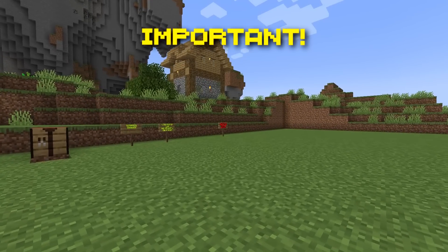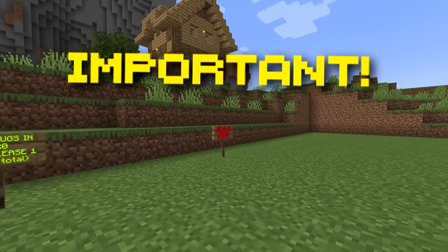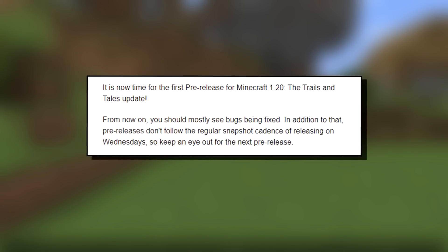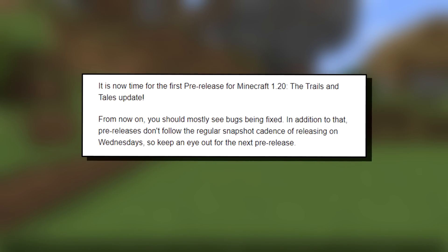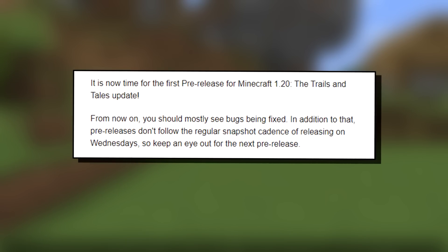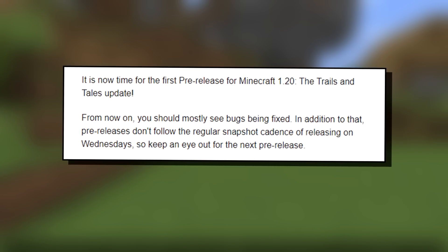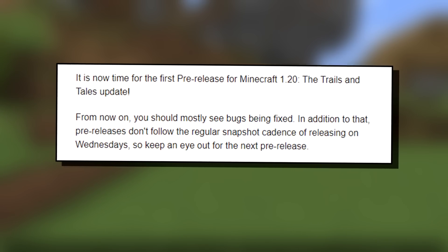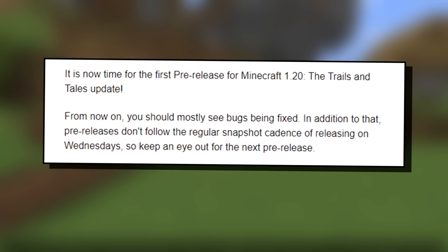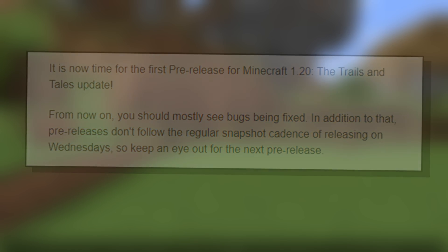Minecraft Java players, that is a red sign — not good news. If you have a Minecraft Java account, this is going to be important for you. On the official changelog for Minecraft 1.20 pre-release 1, it is now time for the first pre-release — the Trails and Tales update. From now on, you should mostly see bugs being fixed. Pre-releases don't follow the regular snapshot cadence of releasing on Wednesdays, so keep an eye out for the next pre-release. It could be a Monday, a Friday, or even a weekend.